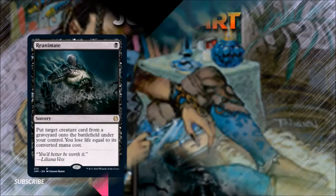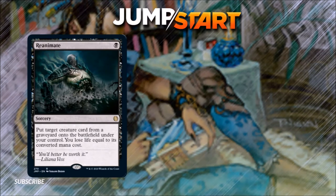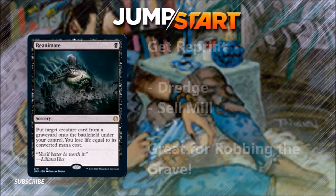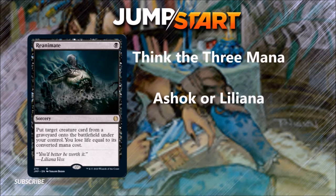Number 5: Reanimate — probably the main card most reanimator decks are named after. It costs 1 black. You put target creature card from your graveyard onto the battlefield under your control and you lose life equal to its converted mana cost. This will see play in dredge decks, self-mill decks, and other reanimator strategies very easily. It's definitely the cheapest trick for getting a huge creature you purposely discarded or milled directly into play so early it will make your opponent's head spin. It would make an excellent signature spell on low-cost planeswalkers — there's no sense hiding this spell behind a planeswalker you can't get out early.